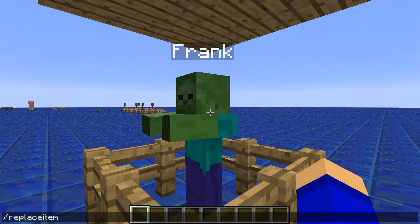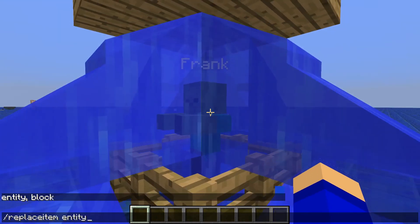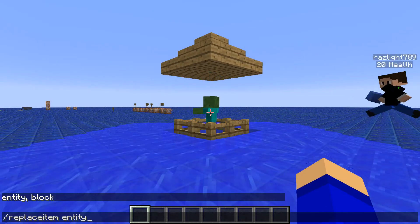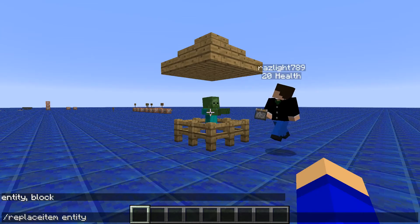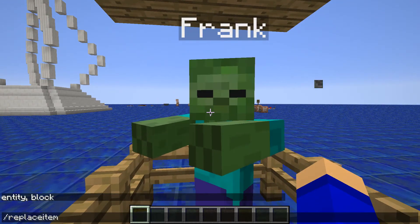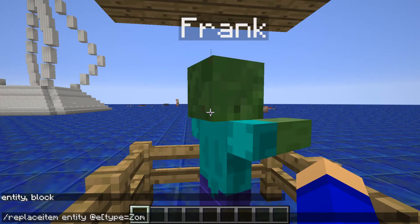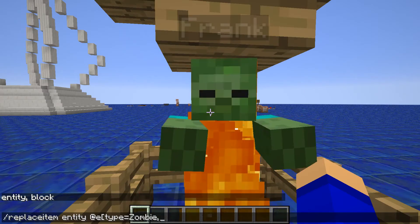Here's what you've got to do. You do replace item, and there are two things you can do: entity or block. First, we're going to do entity. So you do replace item entity, and then what you want it targeted at — like at player, at all players, all that stuff. But today we're doing it at Frank, so entity type equals zombie. He's on fire now.